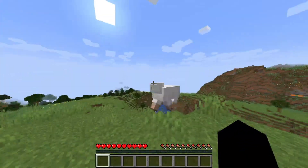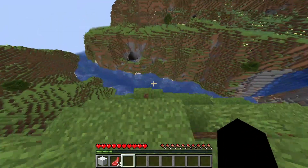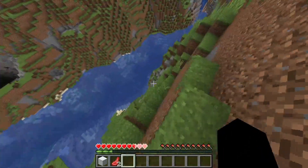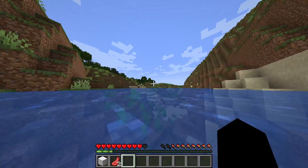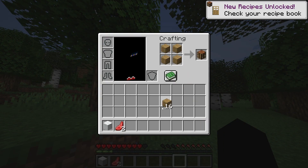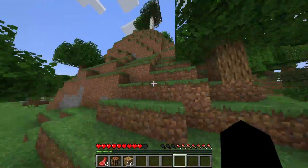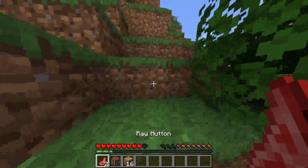I started the world by killing a sheep, then decided to do a stupid jump and quickly backed out of it. Once in the water, I get some wood and craft a crafting table and begin the first part of our journey: finding a ruined nether portal.